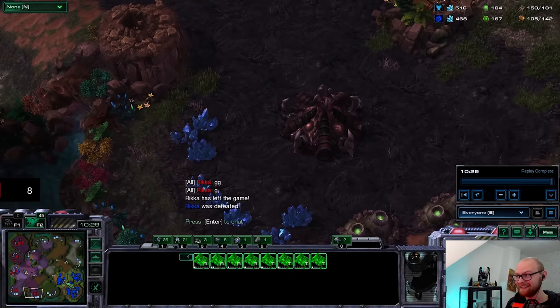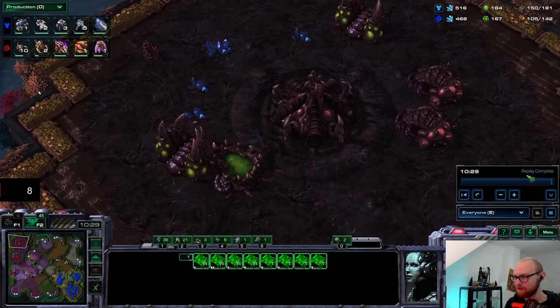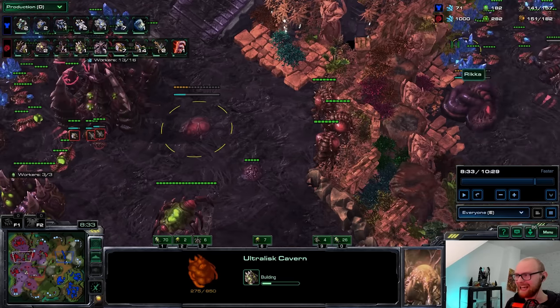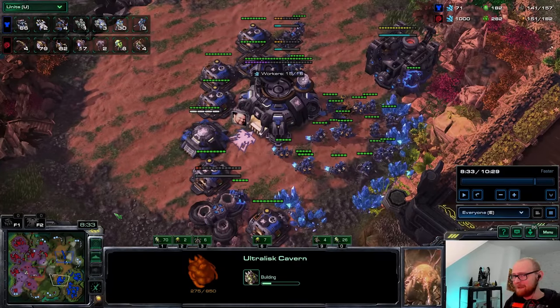He was so greedy and that saved our asses — we should have been dead. This was his seventh base and I'm on three bases. He had adrenal glands — a hive upgrade — before 2-2. That is actual insanity. He had six bases, adrenal glands building, an ultralisks cavern, 1000 minerals in the bank, and only six banelings. Look at my army — it's not impressive. This is 30 marines without combat shields. If he makes 40 banelings instead of all that stuff, he A-moves me and I'm dead. But he was just so greedy. I'm going to be thankful for this gift to win game number one.